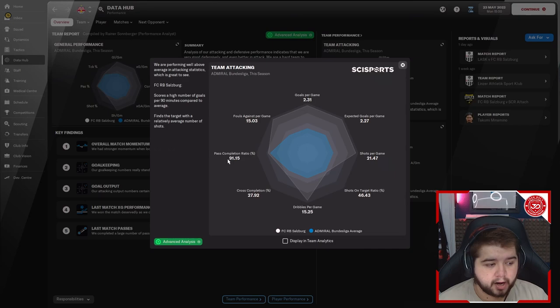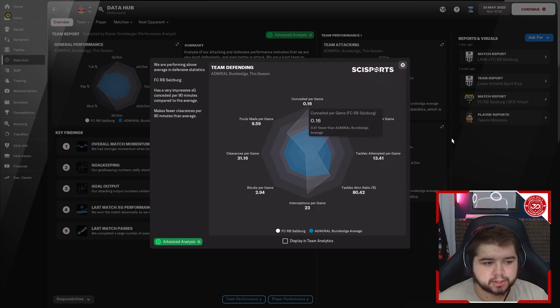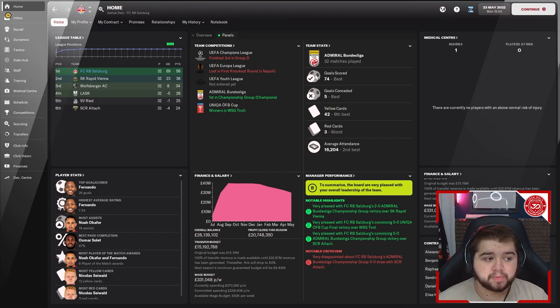Looking at the data hub: team attacking shows 2.31 goals per game — very happy with that. Pass completion at 91%, reflecting the short passing build-up from defence into midfield. Defensively, very solid: only 0.16 conceded per game compared to the 0.37 expected. Good tackle win ratio and not as many fouls as other tactics. Defensively, very, very solid, and scoring quite a few goals per game in this division.